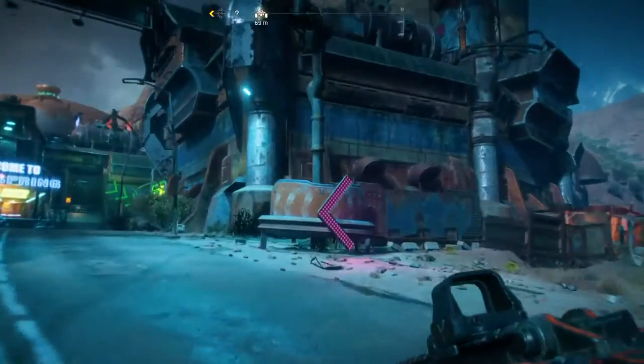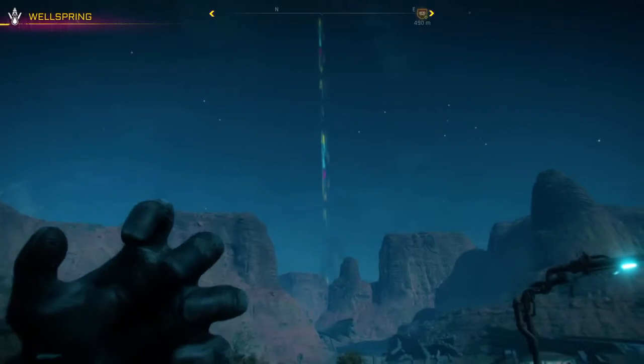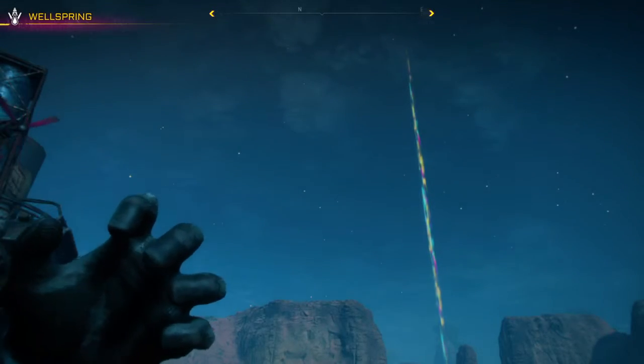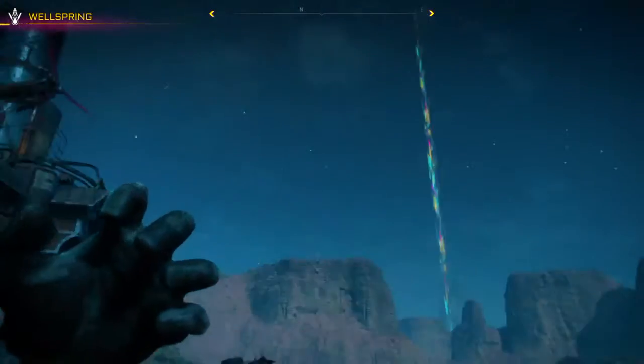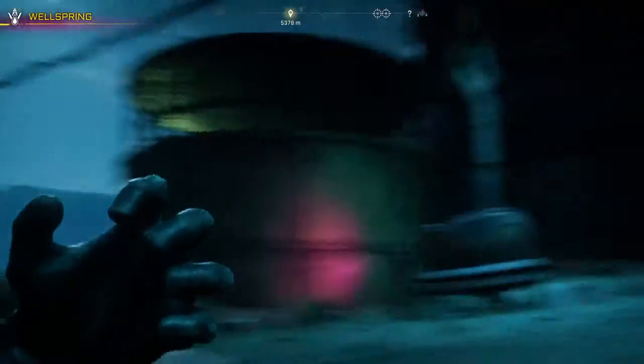Here's a how-to tutorial on how to find arcs. One thing you can do is hold L1 on PlayStation or the left trigger on Xbox, and you're gonna see these beams of light coming up — that's generally where an arc location is or a Ranger echo.